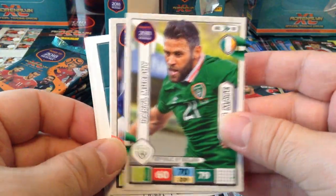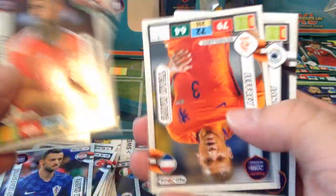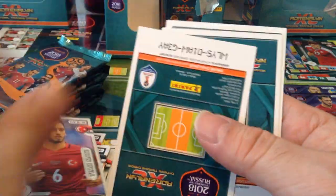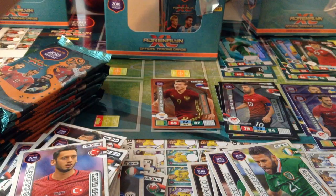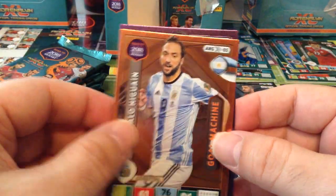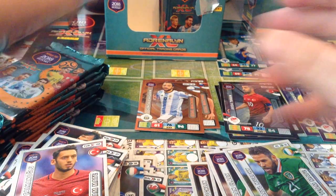Daryl Murphy. Brozovic. Fans Favourite Hämäläinen for Finland. Struijkman key player and Goal Machine Higuain — very nice packet. Three special cards in there.